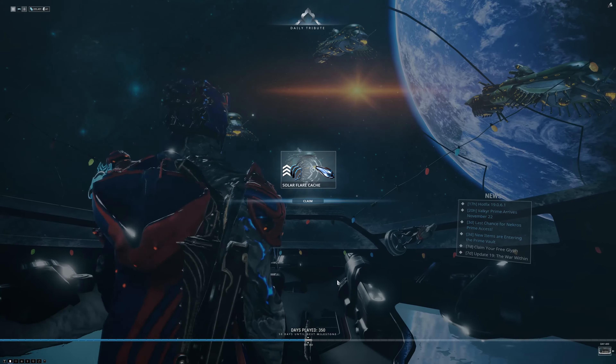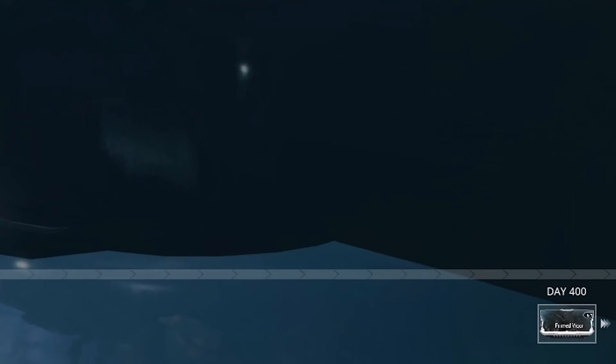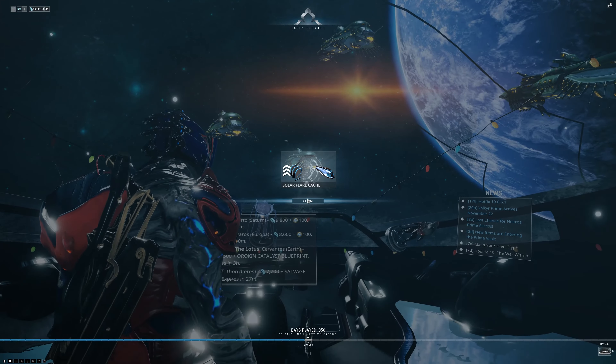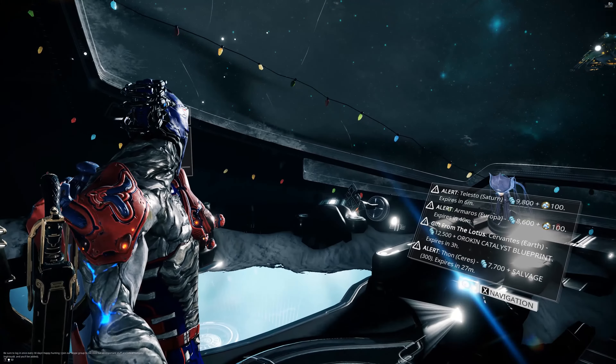And there we go — that's why we want to see this video, because we can find out that on day 400 we will have the Prime Figure mod. Of course we also have a Solar Flare Cache, which consists of a booster, a potato, and a sigil.